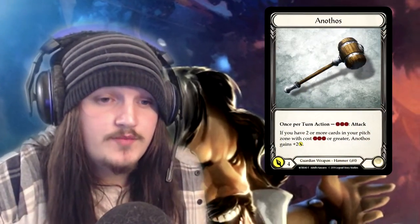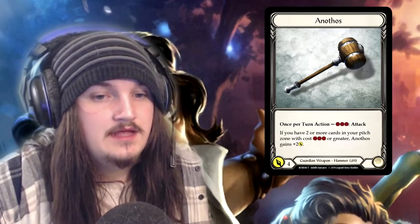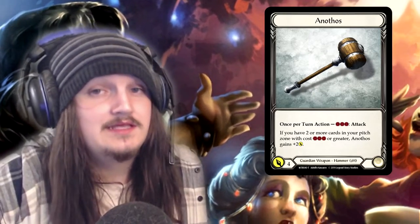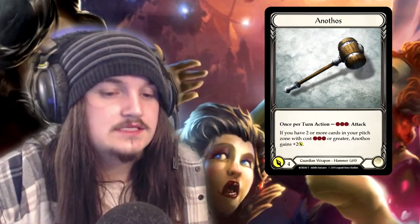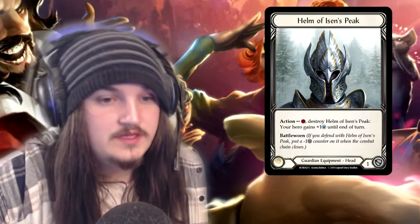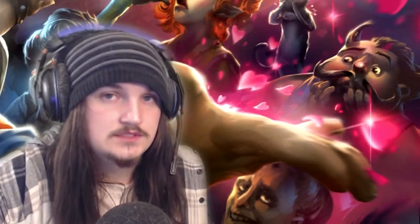Anothos, just like Romping Club, has a stacking ability. If you have two or more cards in your pitch with cost three or greater, Anothos gains two attack — that can include your opponent's turn as well. There isn't currently anything that works around how big your weapon is, but it's something to keep in mind. Helm of Aizen's Peak: action, one resource, destroy your Helm of Aizen's Peak — your hero gains one intellect until end of your turn, which basically means you draw one extra card at the end of your turn.